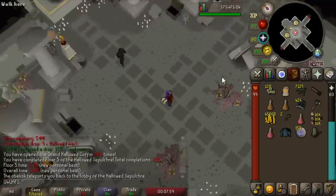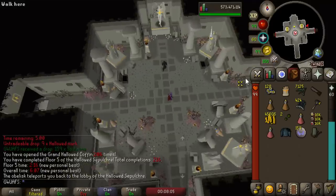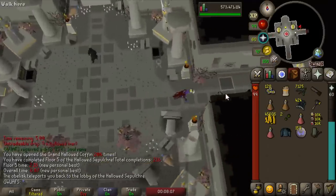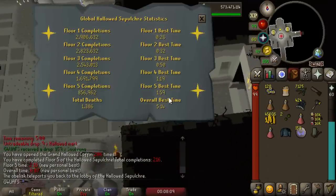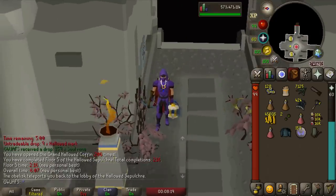A new Personal Best at the Sepulchre — 607 — and a new Personal Best 4 or 5 times at 2.16. Not bad. I still don't think I'm anywhere near the world record runs. I'm a solid 17 seconds off the world record, and just under a minute off the overall best time. I don't know how these people do it. They must have figured out how to teleport or something.